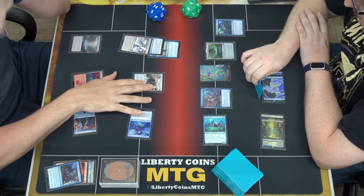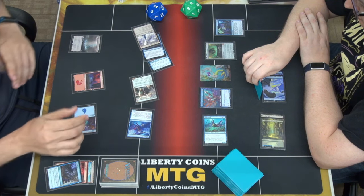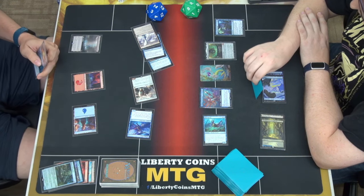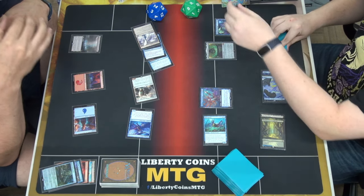I crew. Move to combat. I draw a card. Clear Water Path. I discard a card — an X spell doesn't do good against your counter. Block him. Take three. I go to six.